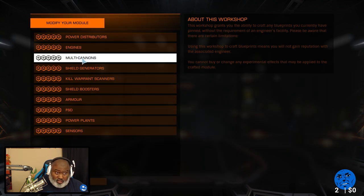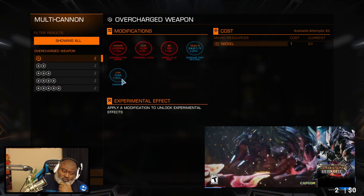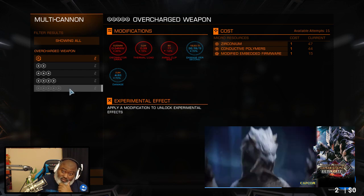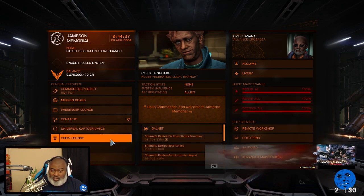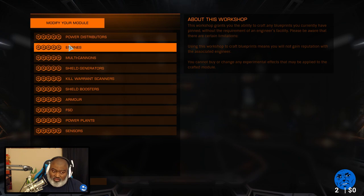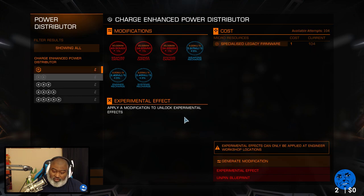One more — let's see... multi-cannon. Oh gosh, I probably am not going to engineer all these, although I have enough mats to probably do it except for the fifth level. I don't want to do all that. I'm not going to take this out to the Guardian sites — it'll take too long. I'll just use my Diamondback. Oh, power district — yeah, I definitely want to engineer this.